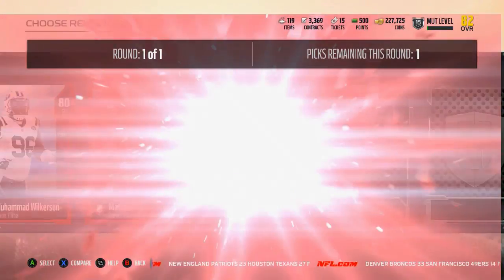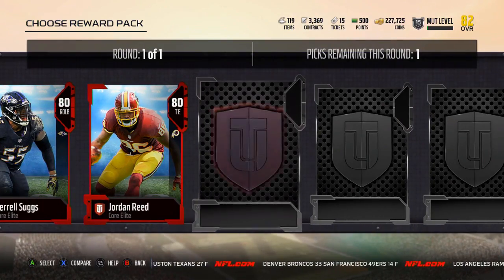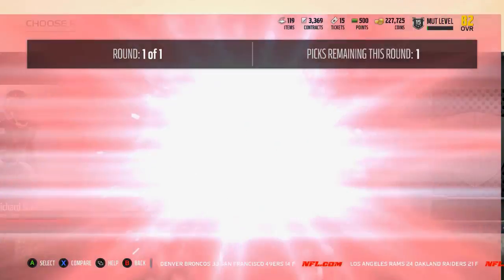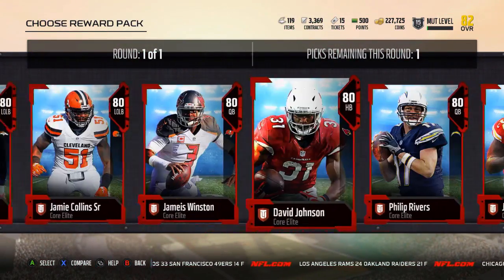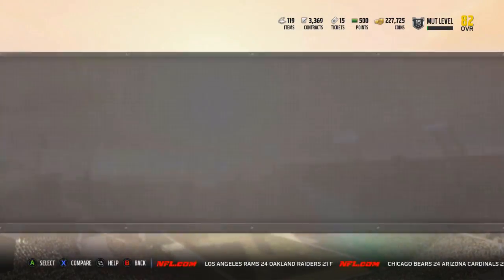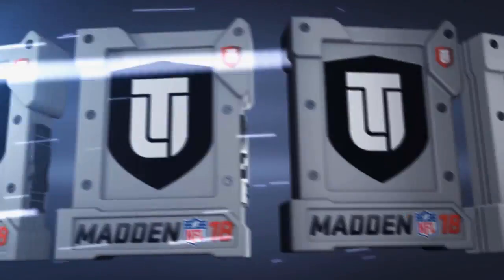Blake Bortles has an Elite Card. Matt Stafford, Aaron Rodgers, Luke Kuechly, Edelman, Amari Cooper, Aaron Donald, Terrell Suggs — no one is taking that Suggs card. Even if I was a hardcore, dedicated Ravens fan, I'm not sure I could take it — this is not a good Ultimate Team card. Antonio Brown, J.J. Watt, DeMarco Murray, and Xavier Rhodes. Like I said, I'm going to take Julio Jones.